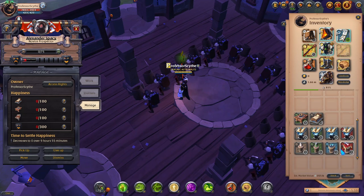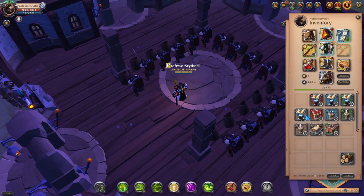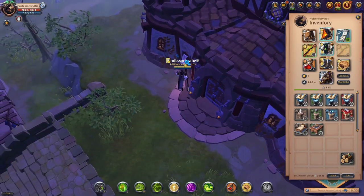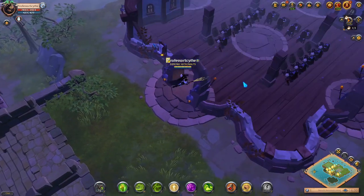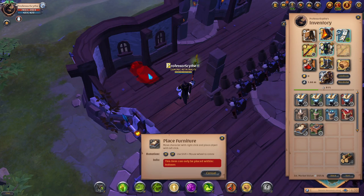Right now their happiness is zero across the board. In the tab you can see all the trophies, tables, and beds needed to cover their happiness. They have zero out of 100 for beds, zero out of 100 for tables, and zero out of 100 for trophies. The guild hall is tier five, so we can only put down up to tier five trophies. This is where the 70-space furniture limit on the building comes in as we start placing items.